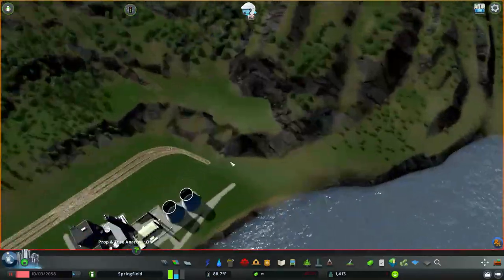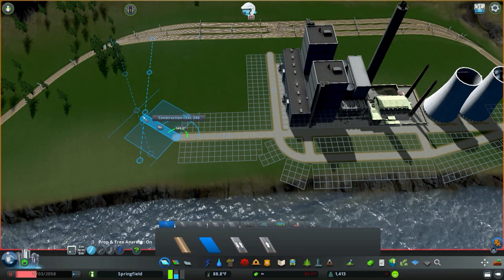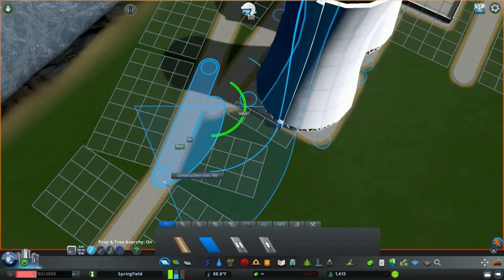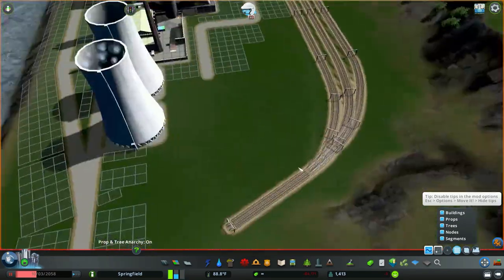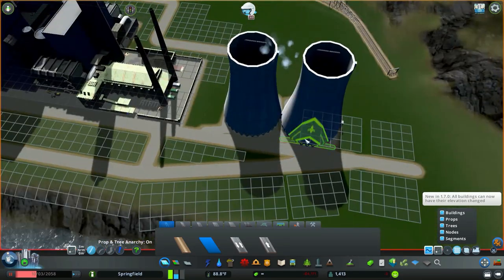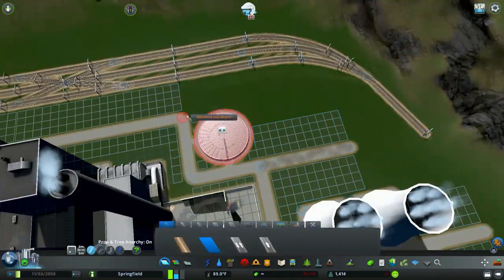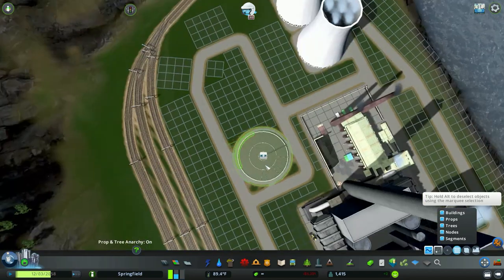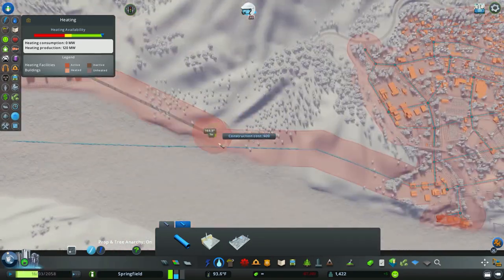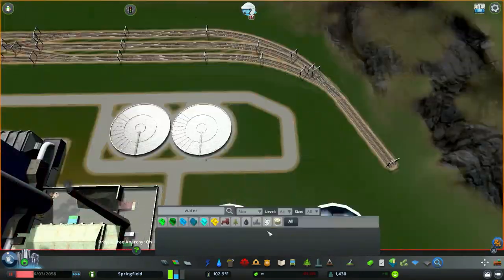Moving on from the rail yard up to the right side of the factory, we are going to be putting down our two main power plants. They are both coal power plants, which makes sense because the trains I have downloaded currently are really only coal trains. We might look into downloading some more custom train assets a little bit later. I'm also from West Virginia, so coal is kind of big over there, which made sense for having a coal plant.